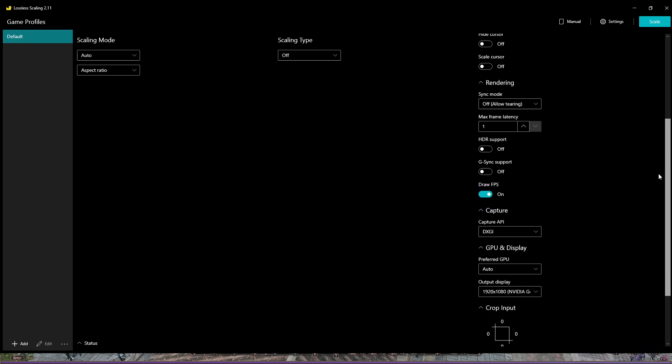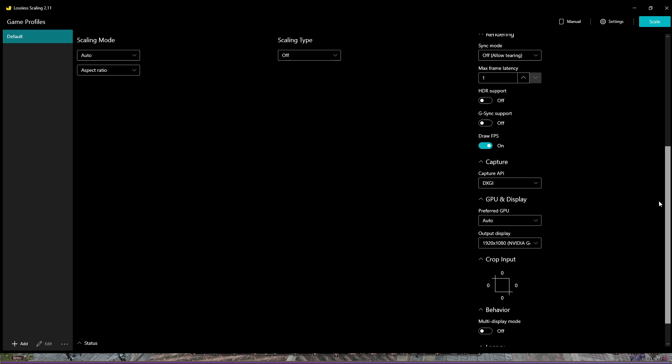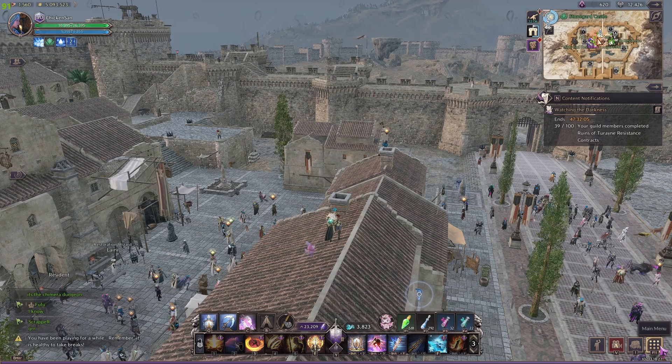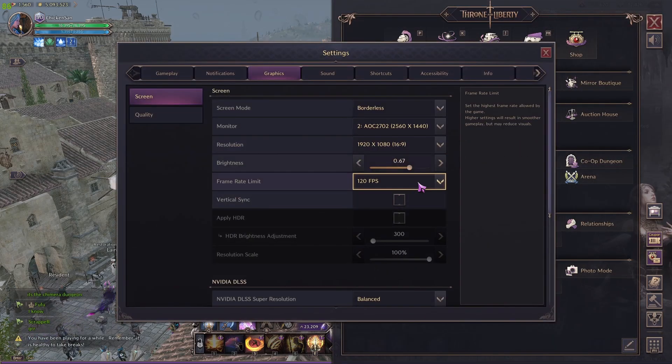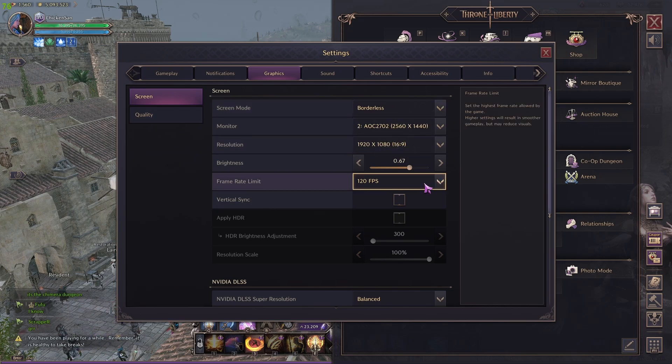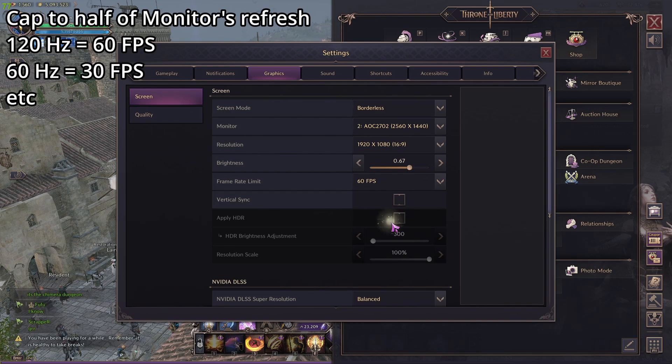Just copy these settings exactly like I'm showing you. Now, before you scale the application, let's fix some things. You want to be in borderless mode, not full screen — otherwise this won't work properly and you'll see a lot of stutters. You also need to cap your FPS to half of your refresh rate, otherwise you might also see some stutters.